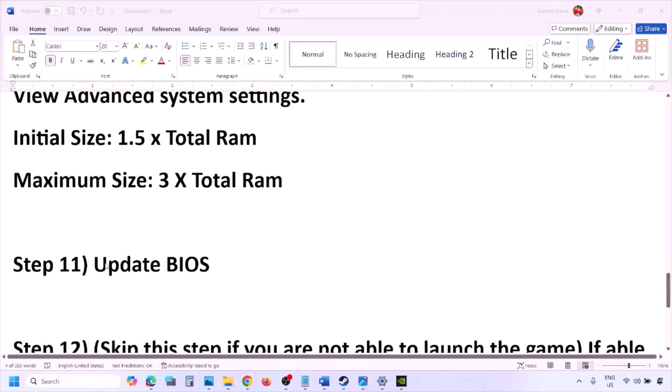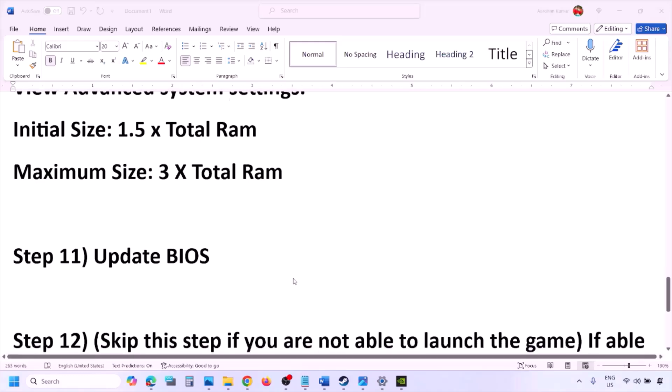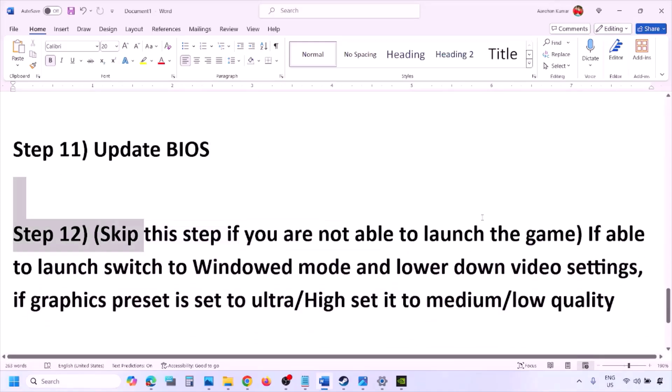The next step is to update the system BIOS. Go to your system manufacturer's website — Dell, Lenovo, etc. — select your model number, find the latest BIOS update on the software and download page, and install it. For laptops, make sure the battery is above 10% and the AC adapter is connected before updating. During the BIOS update your system will restart; do not unplug the power cable. After the BIOS update, log in and launch the game.